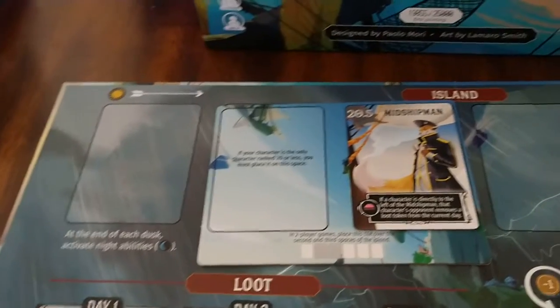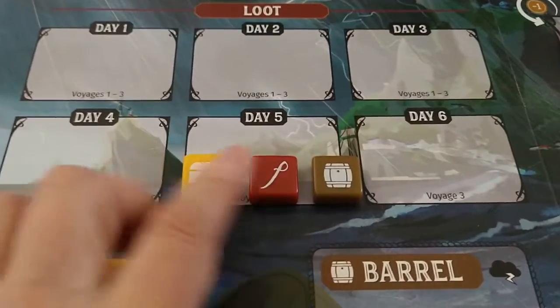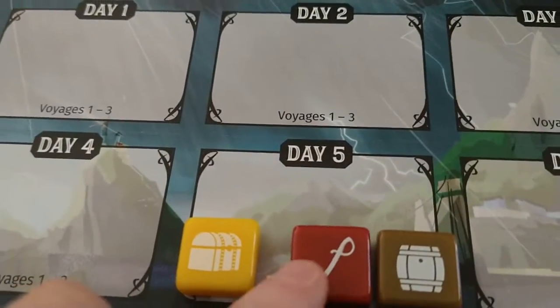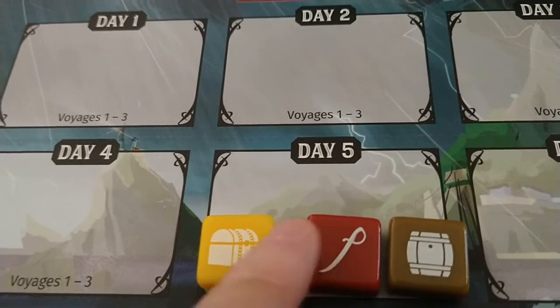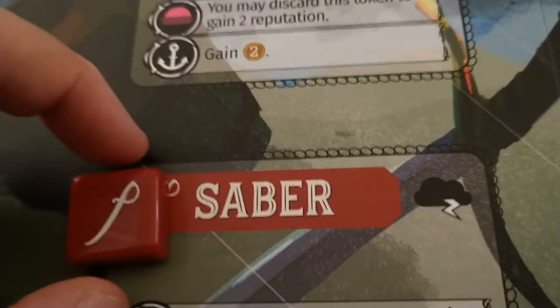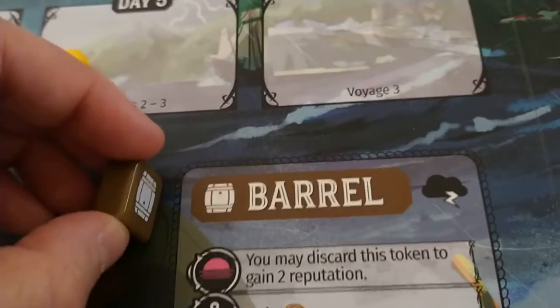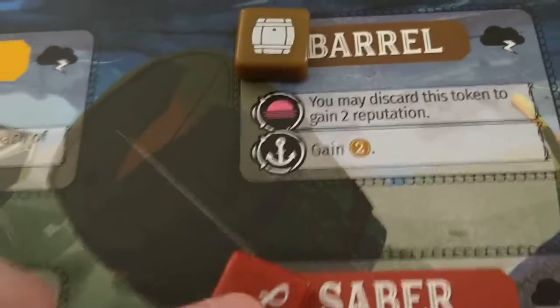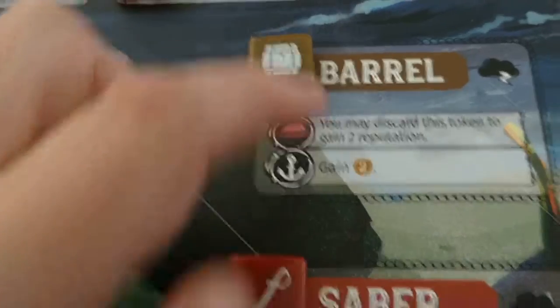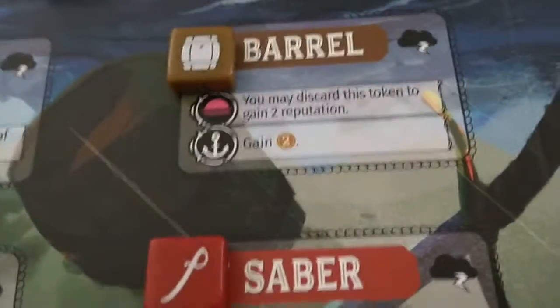In terms of colorblind issues, I think they did a very nice job overall. With the loot tokens, the actual color of the token — these colors are very close for my colorblindness. I can't really tell the difference between these two colors. However, they have a symbol, so it's very easy to tell them apart. You have the saber, you have the barrel. Had they not had the icon on there, it would be a different story. I always like Stonemaier games because they have a lot of good icons — good use of icons with the colors.